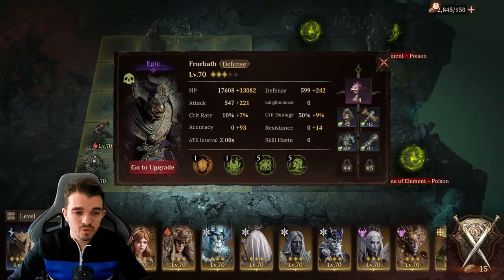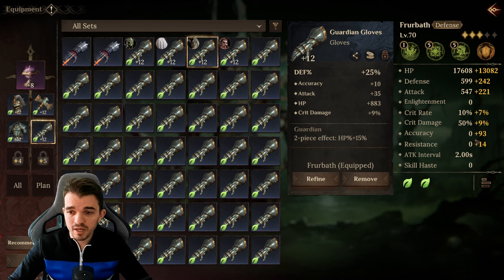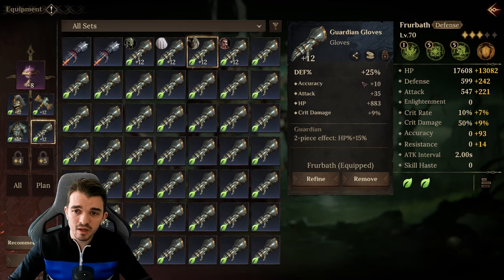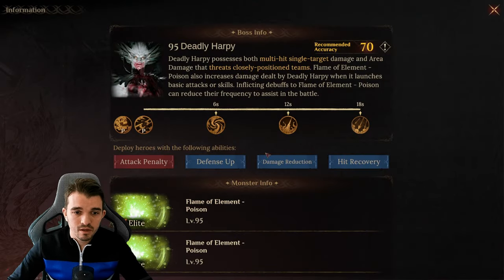For Frobert it's the same situation. I'm using this artifact — I recommend you use this one because this boss cycles his skills on an 18-second cycle, and with this Frobert will be able to cast his ultimate around 18 seconds. He has some accuracy — in stage 19-3 you're gonna need at least 70 accuracy to apply the attack penalty. You really want the attack penalty, especially at the beginning of the fight. I also have some defense percentage. This boss takes 18 seconds to cast all his skills — he's pretty fast, and at this point we don't have skill haste, so we need to play with artifacts.